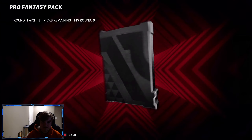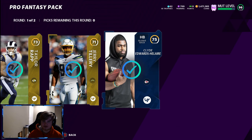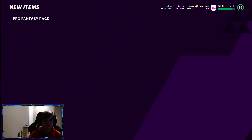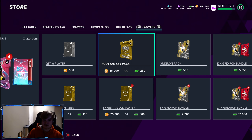Let's go bro. Start off with the base elite — McGlinchey. 85 Derek Brown, first round. We'll take Troy Reader. So we got three packs left. I'm so hype about that — 95 Rising Star. That's awesome.